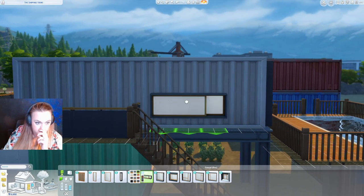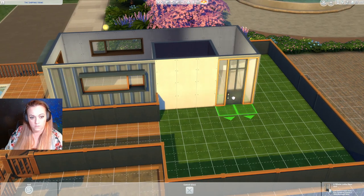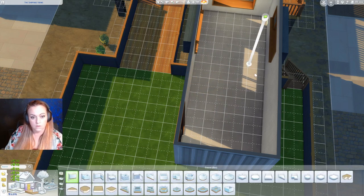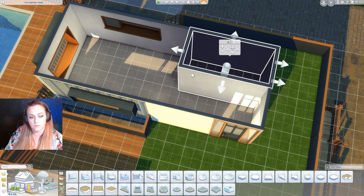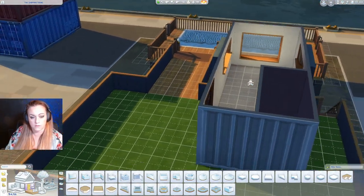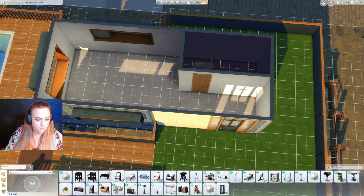At least you have a nice view of the pool. We also have those side windows which will look good here. We want to add a bathroom up here too. What if we did it on this side? I could just put it right up to here and pull it in some - that's a decent sized bathroom. The door for the bathroom could be right here, and then this is his bedroom - let's lay out the furniture.